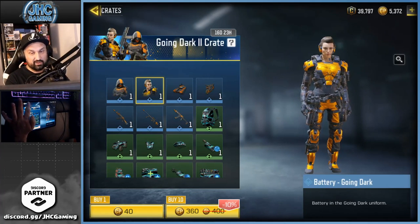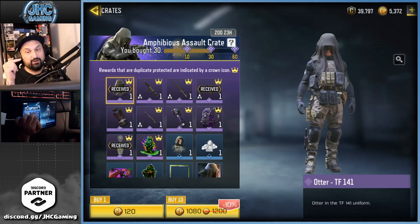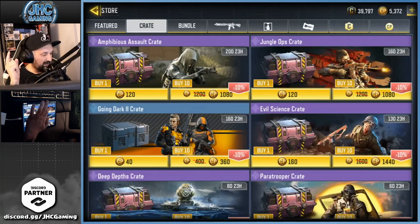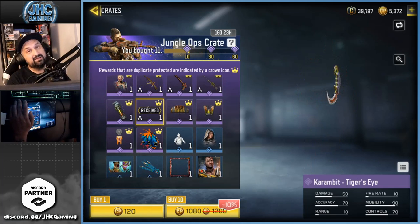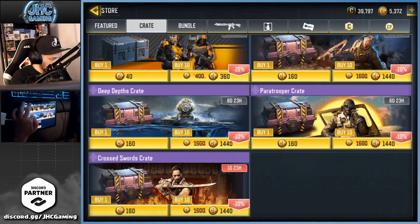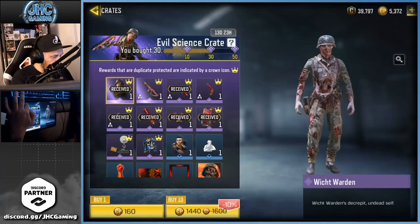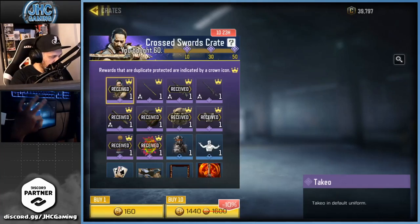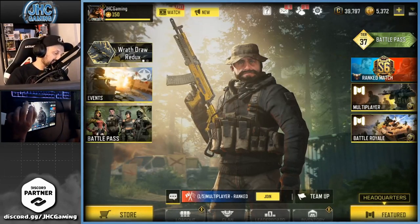Very good day. We got one of these super rare skins, and the nice soldier for only 30 crates. I know some guys are lucky and get it in the first 10. And we got the Karambit. Gotta be happy! I think I did open like 30 of the Going Dark crates — I would not have opened more. They removed the older crates like the Vivian crate.